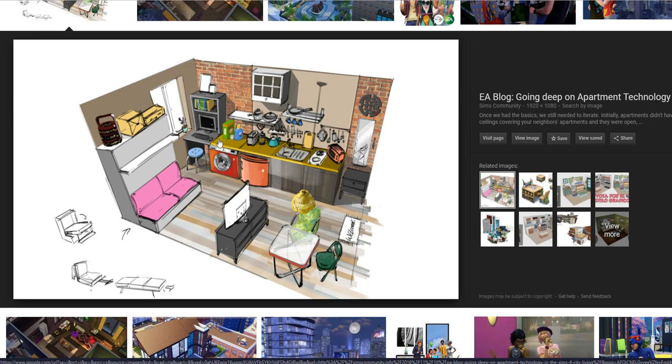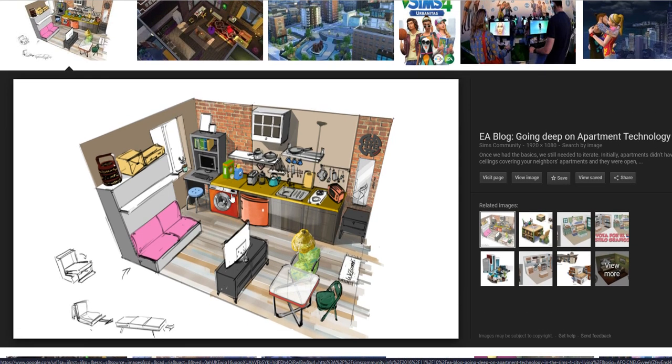Number five is a combined effort — there are actually a couple more than five, I just titled the video five. A washing machine! I know washing machines are rumored for Eco Living, which is why the Sims team might have considered them. But why couldn't we get it with City Living and the under-the-counter washing machines? Like, it makes so much sense.